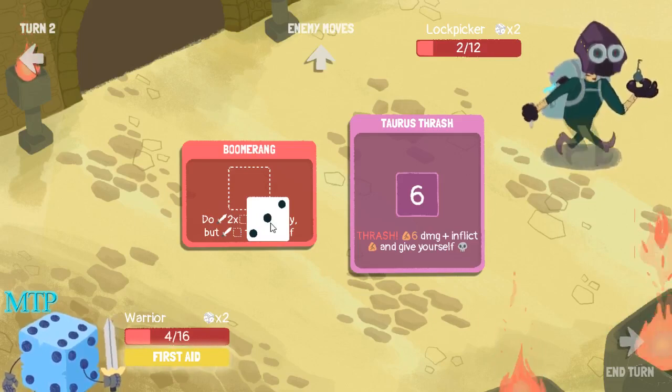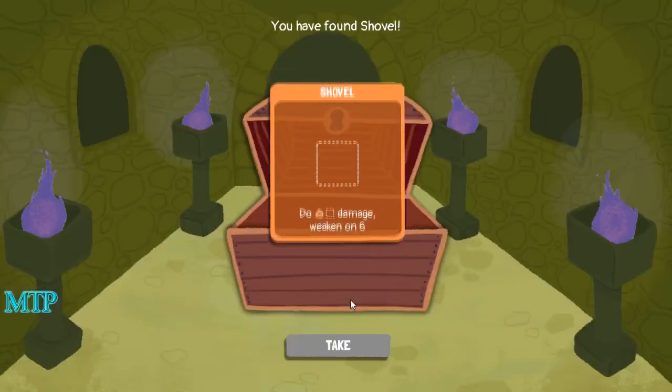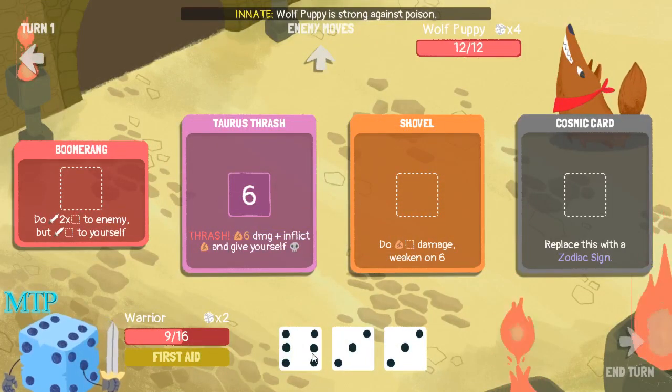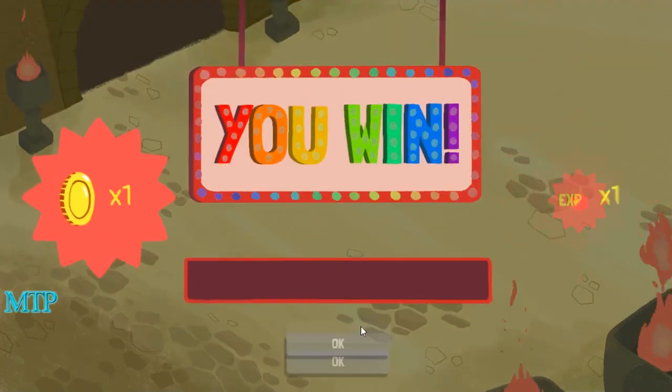That's three, or I use first aid and hope I get something less than a three. Man, I have one health left. Shovel - okay, that's good. So hopefully I can kill this thing in one turn. I've got to use first aid here - I got a six, that's nice. Three would do six damage, I can use the six there. I still have Taurus Thrash. Thrash: six damage plus inflict that and give yourself curse. I don't like that. So this be six, I only take three - and I can kill it with shovel. Hey, that's colorful! My goodness, this is cool.